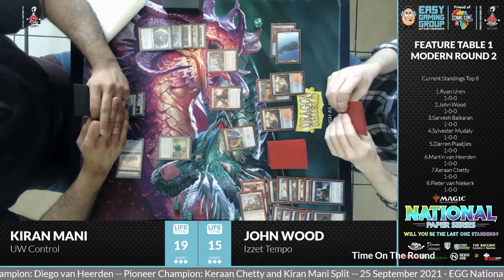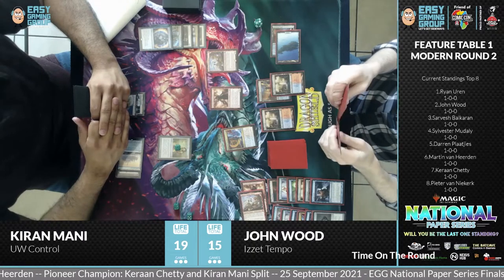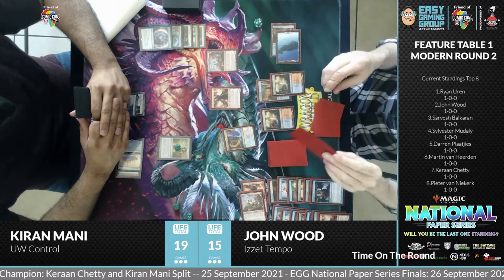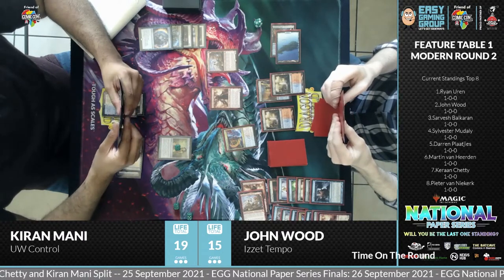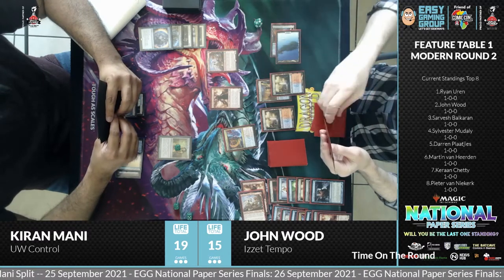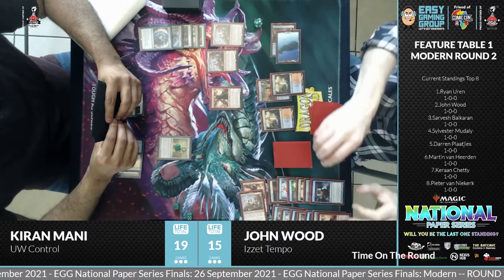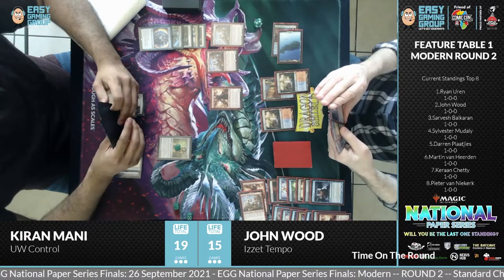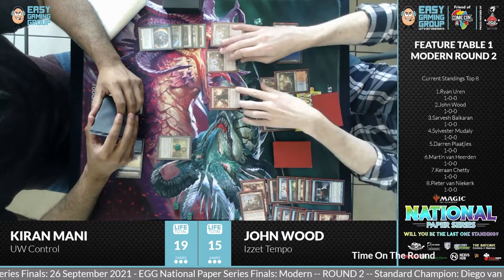It's very, very good. Considering the meta moved away from red-blue for a long time, it's a nice addition to bring those colors back into the format. John put a card in his graveyard due to the Dragon Rage Channeler's ability — filtering with instants and sorceries. Another Ragavan goes into exile, but he won't be able to play it because of the Chalice. He maybe put it there to get rid of it, since the other card was probably not useful either.